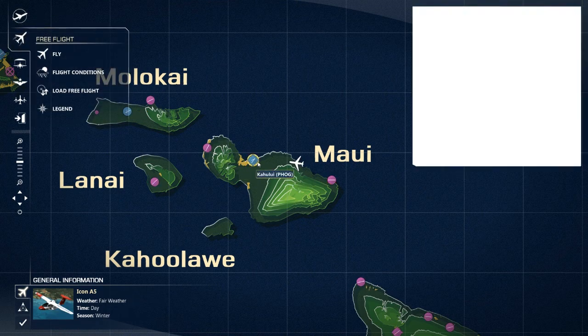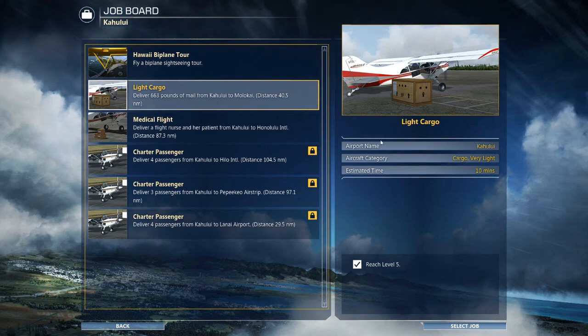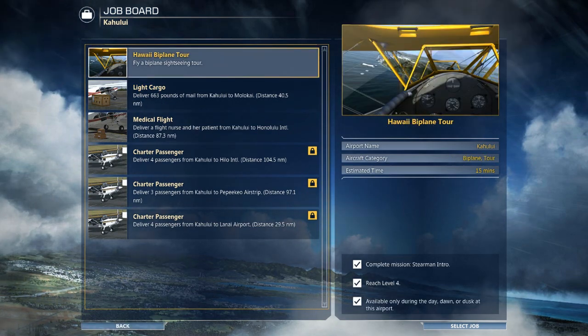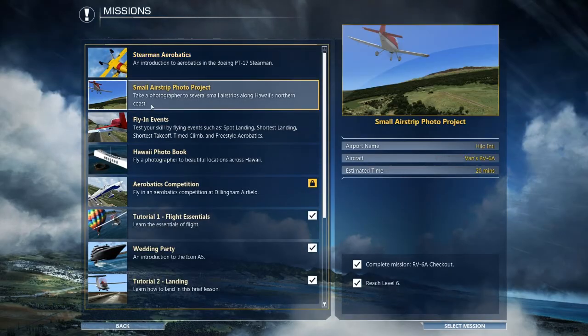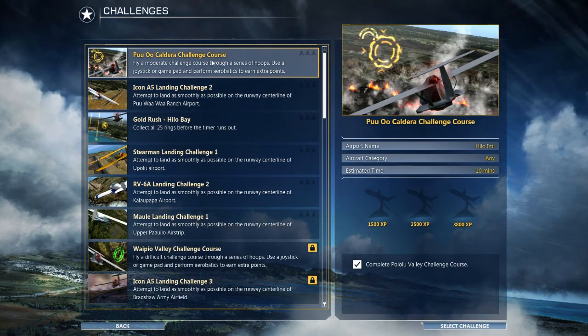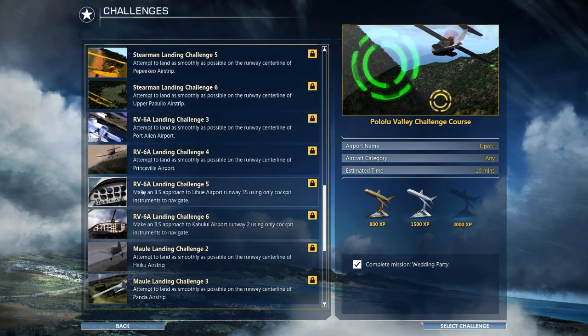Each airport has their own little kind of job board you can do. Most of these you need the 1,200 Microsoft Point aircraft because it's cargo and all that stuff. You can do flight missions, and there are challenges and stuff. As you get better at challenges, you can progress more and get unlocked skins.